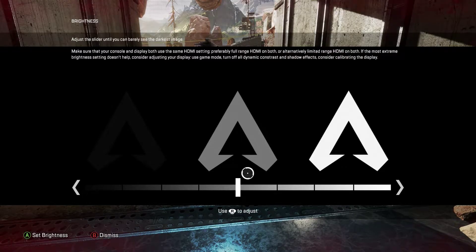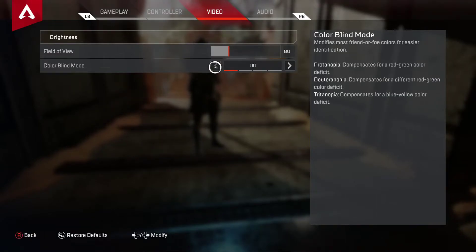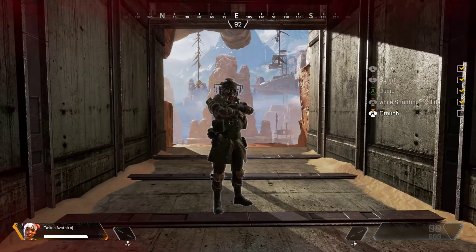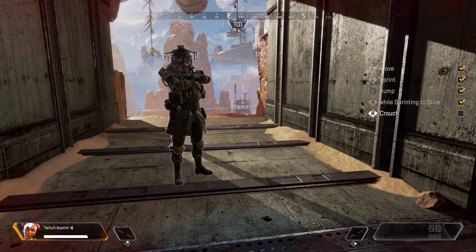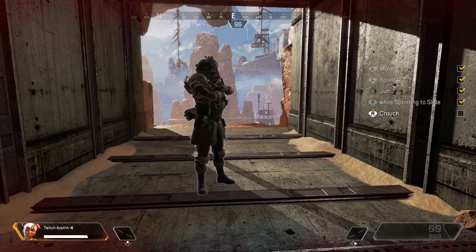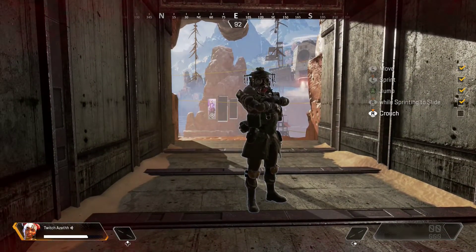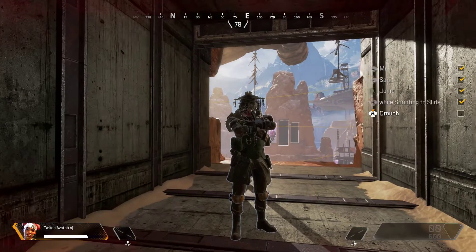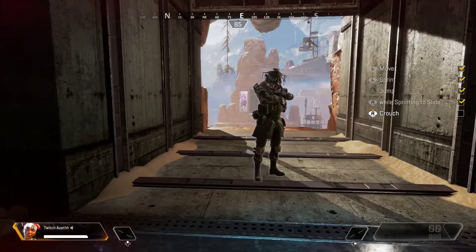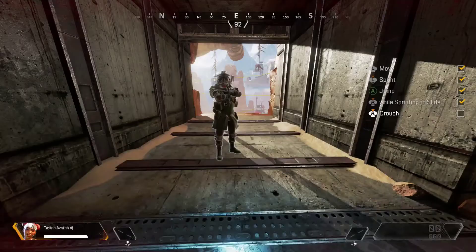Video brightness — mine's dead center but a brighter side is better than darker, just because of shadows. Field of view — let me show the difference. At 70 FOV your targets appear bigger and close-range gunfights will appear easier, and farther away targets will also appear closer. However the downside is you cannot see as much around you.